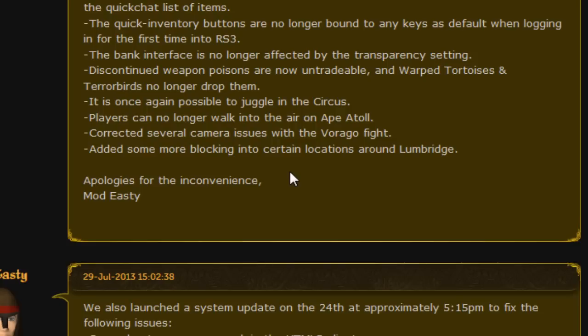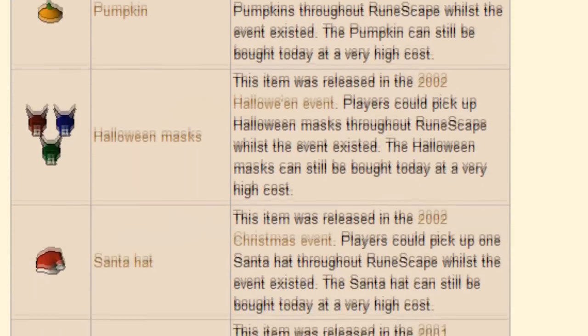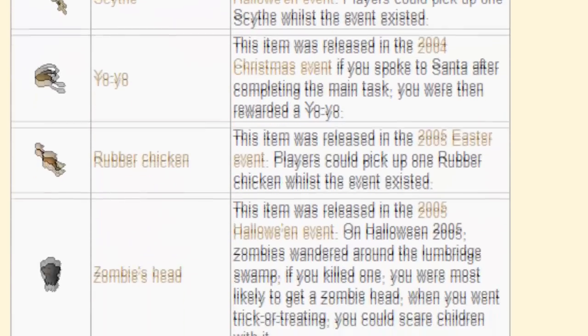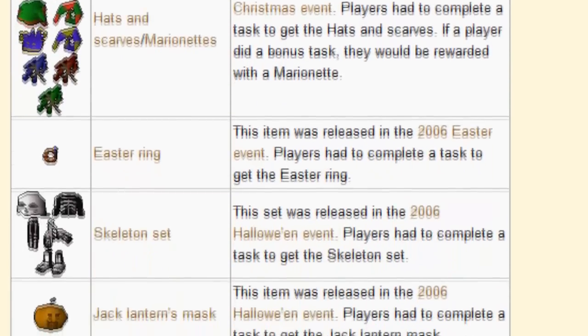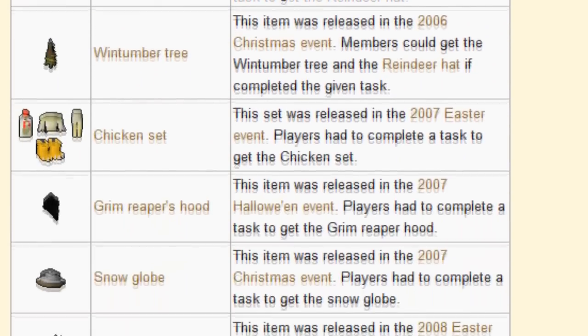Most discontinued items were obtainable through holiday events. I don't want to talk too much about those because they are self-explanatory — you had to do a certain event and you would get a holiday item as a reward. But there were a few items that became discontinued through other means.